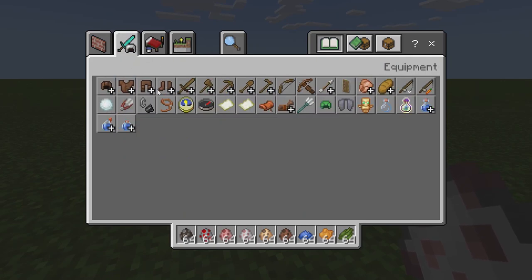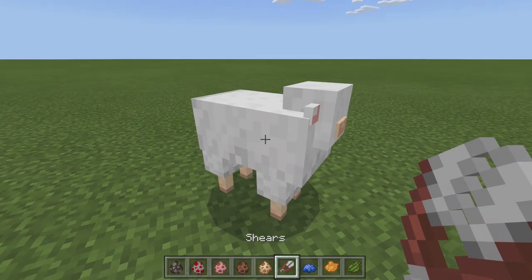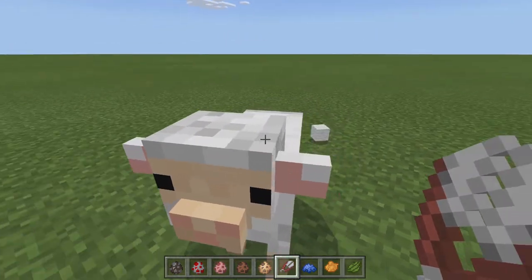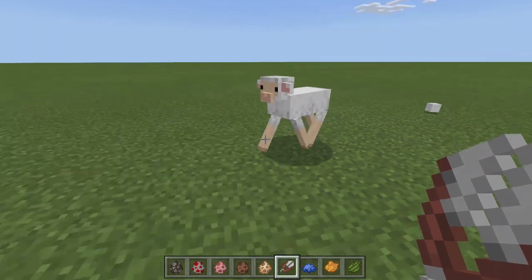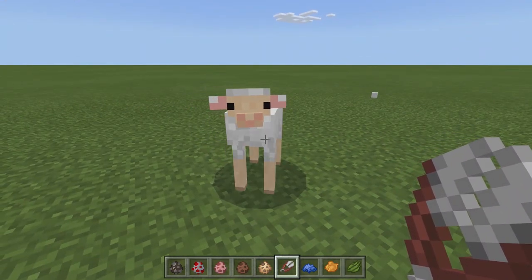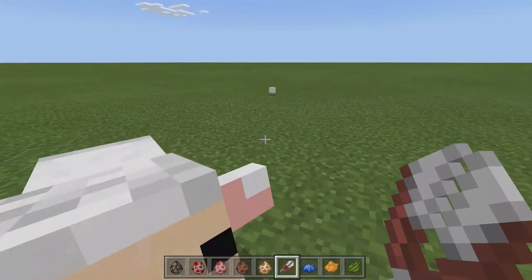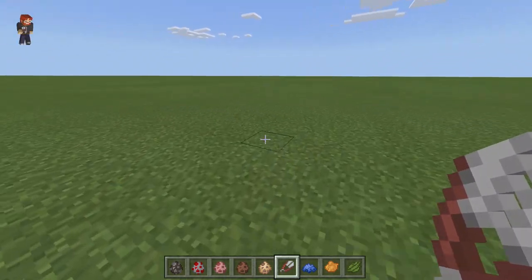We're going to grab ourselves some shears and shear this poor guy. I'm so sorry that we had to let your wool overgrow. There, now that's better — you can see clearly now that the wool is gone. Looks so much better. He's looking at me like saying, 'Thank you for this miracle, I can see you again, I'm no longer blind.'